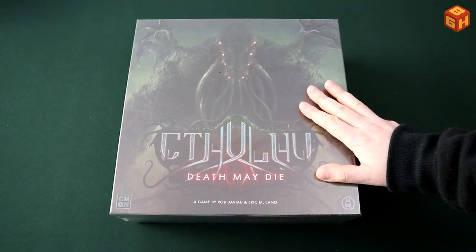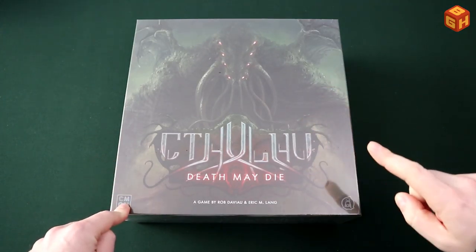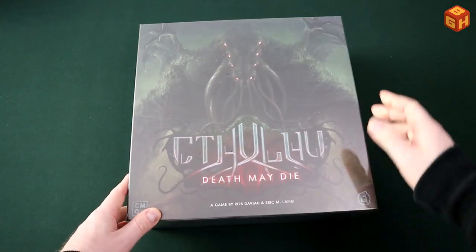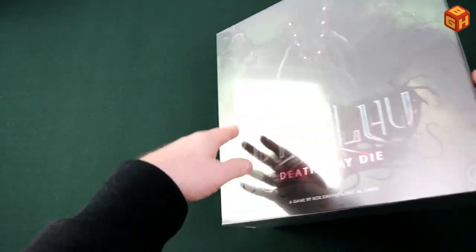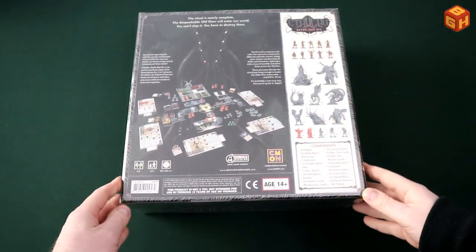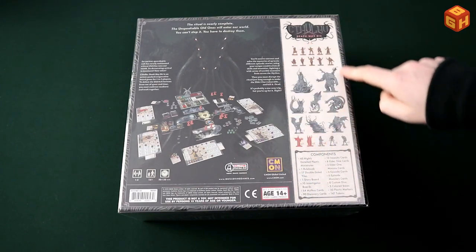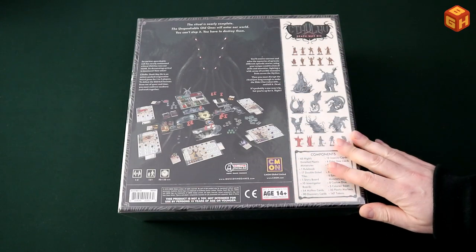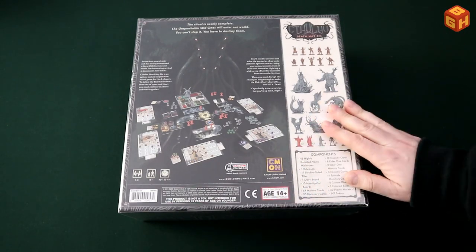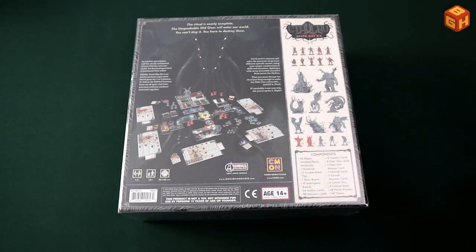So Cthulhu Death May Die by Rob Davio and Eric M. Lang, CMON and Guillotine Games. The front of the box has a giant Cthulhu on it, of course, and it's a pretty tall box. On the back are the contents, the game all set up, the components listed, and a bit of a backstory. It's for ages 14 and up, one to five players, and plays in about 90 to 120 minutes.